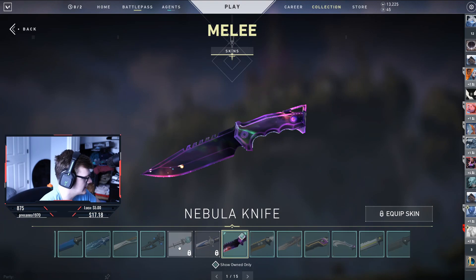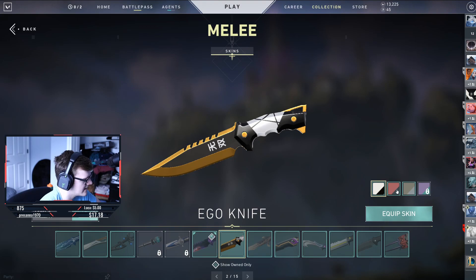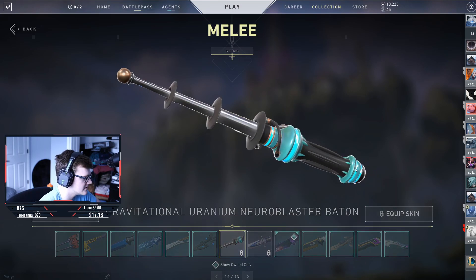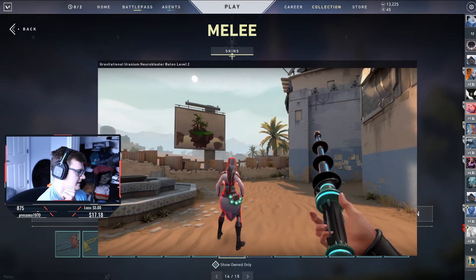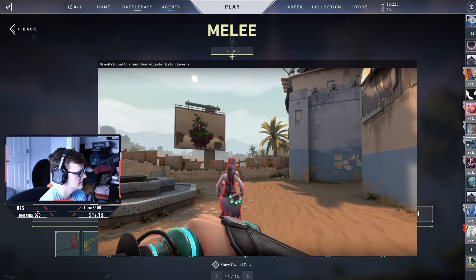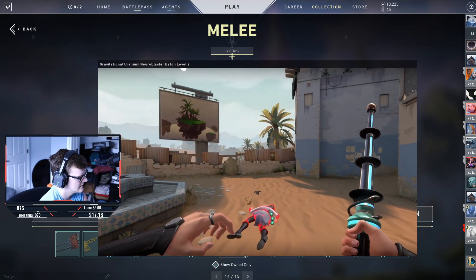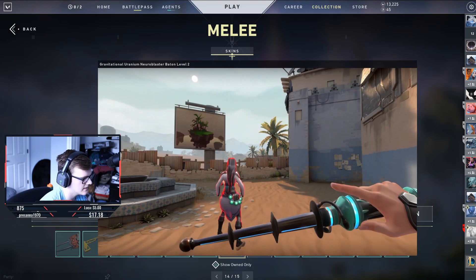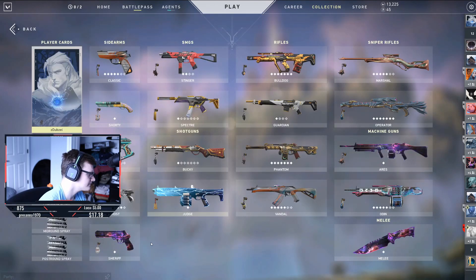Then the melee — this does not have variants, which is kind of sad because they added variants for the Ego knife. No variants here, just the simple color. But it does kind of pop out when you pull it out, which is cool — it reminds me a little of the Sovereign. I really like that little pop out when you flip it, and then it actually pops out from the handle. Very nice.